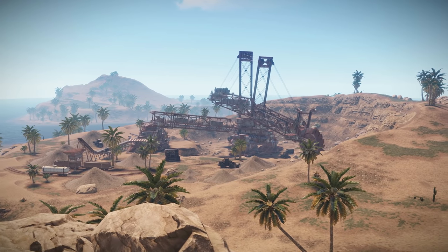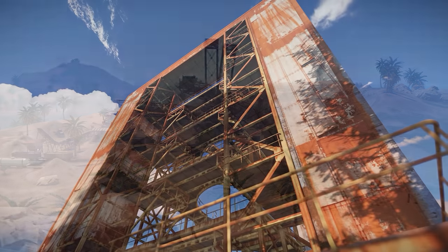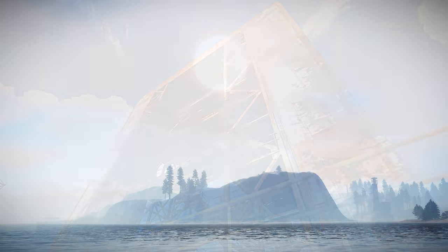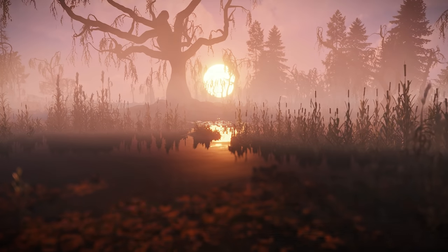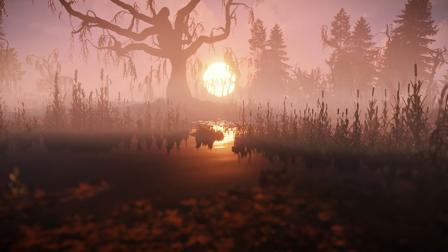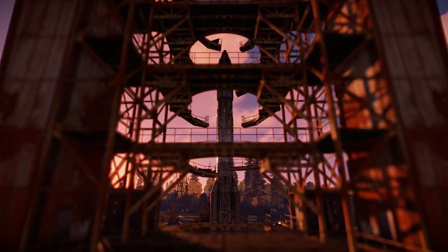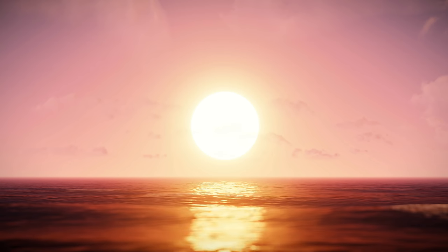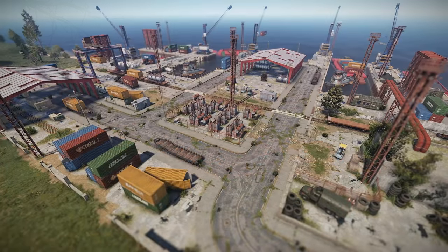The excavator will only spawn on maps over 3.5k, depending on the seed of course, and indeed this is the case with all large monuments now, with maps under that size being devoid of them as well as large mountain prefabs as of this update. In turn, baron maps — the most performance-friendly places to be in Rust — now spawn oil rigs, harbours, and water wells.